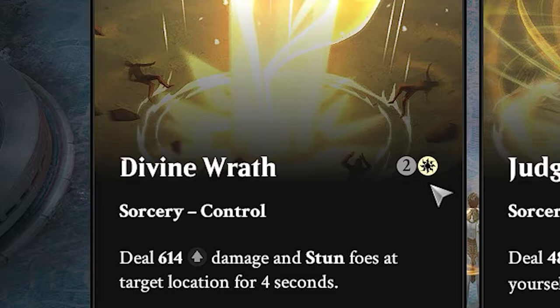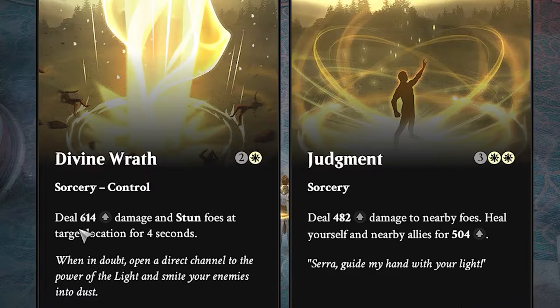And just like the card game, you also get spells from Magic the Gathering translated into the video game. For example, while playing the white healer character, Divine Wrath costs two mana plus at least one sun mana and deals 640 damage to stun foes at a target location for four seconds. And Judgment, also a sorcery, costs two sun mana plus three random mana to deal 482 damage to nearby foes. That's a cool thing they add to the game that makes it a lot more fun if you like Magic the Gathering as a card game.